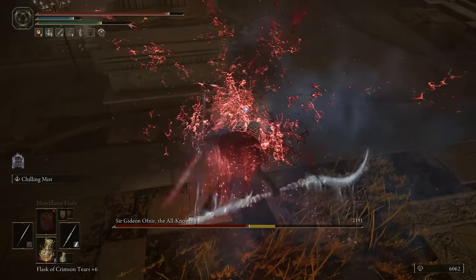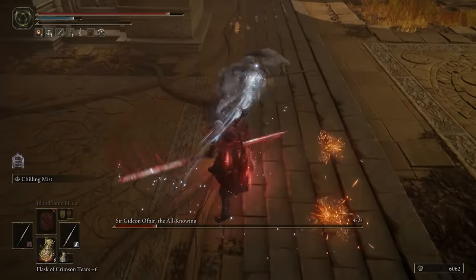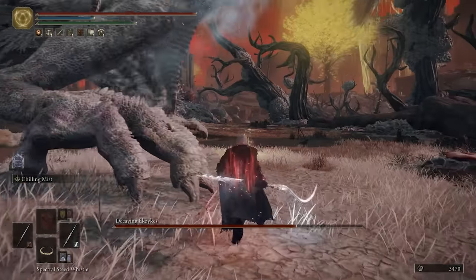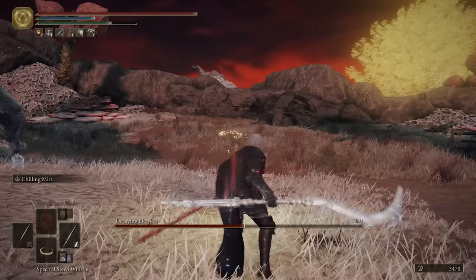The second reason we're going to make use of these is because of the power stancing L1 jumping special. This essentially unleashes 4 attacks in just under a second, which almost always guarantees applying any status effect that exists on these weapons.